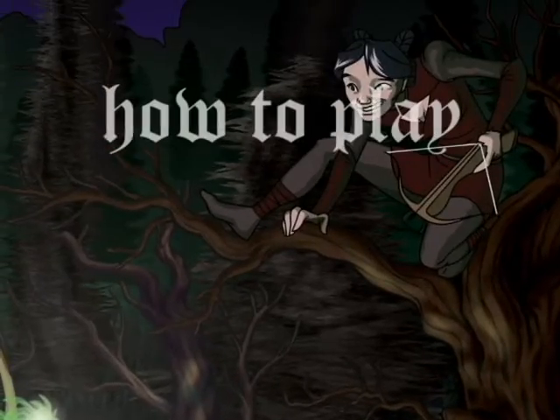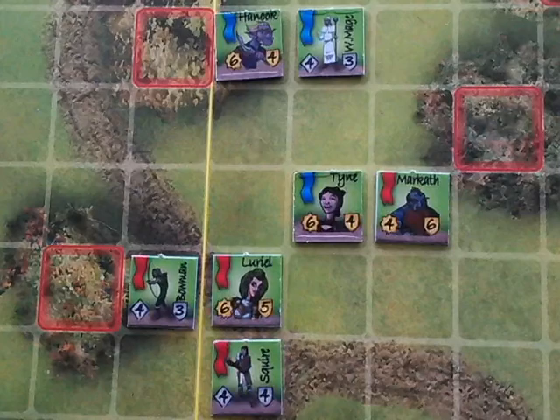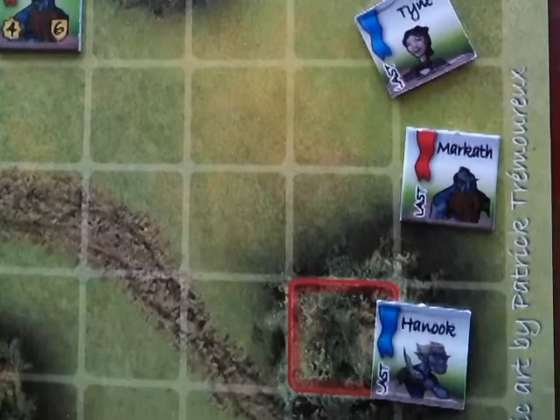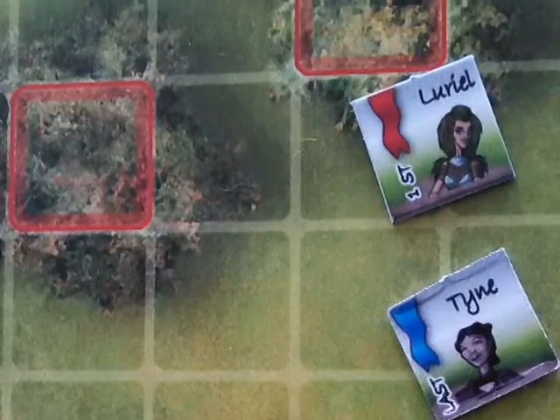Shadows in the Weald is a game for two players. Each player controls a party of heroes and hirelings. The first phase of every round is the initiative phase. You pull markers from a cup to determine in what order the heroes act. This also determines when the hirelings move, but we're going to skip that to keep this short. L'Oreal the Elf is first.